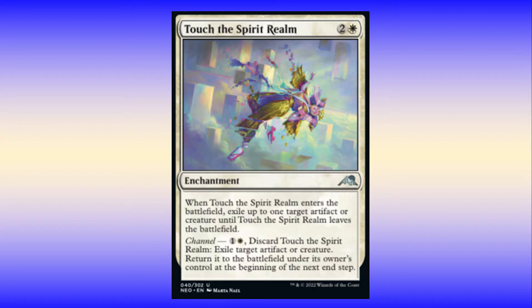My land base is three Cavern of Souls, four Flooded Strands, two Windswept Heaths, two Temple Gardens, two Hallowed Fountains, two Razorverge Thickets, five Plains, one Forest, and an Island.